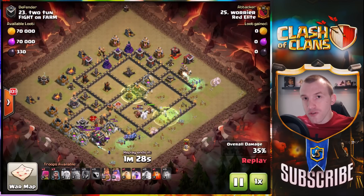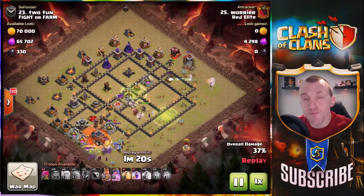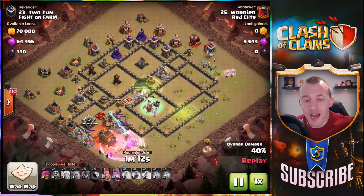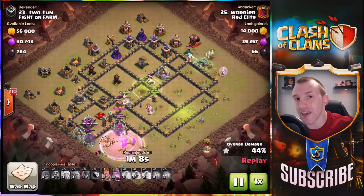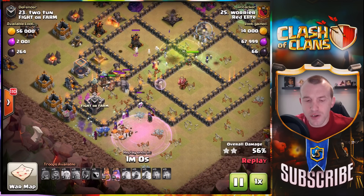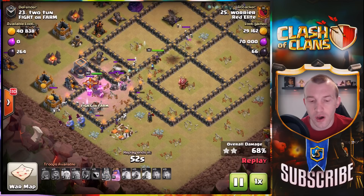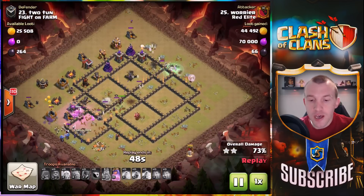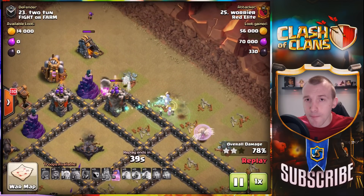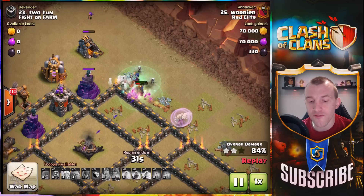Air defenses are now not a problem — you have two sets of witches on either side with healers, and that isn't going to be an issue because there's no air defense, which is the main thing in base identification. Two jump spells are needed and it's a perfect combination. I'd recommend two jump spells and then either two rage or a rage and a heal. The heal was needed down at the bottom because of the CC which got in the way of his witches, drawing troops there — but it's good they went there because of the Tesla farm down there, which could have been an issue for the witches.